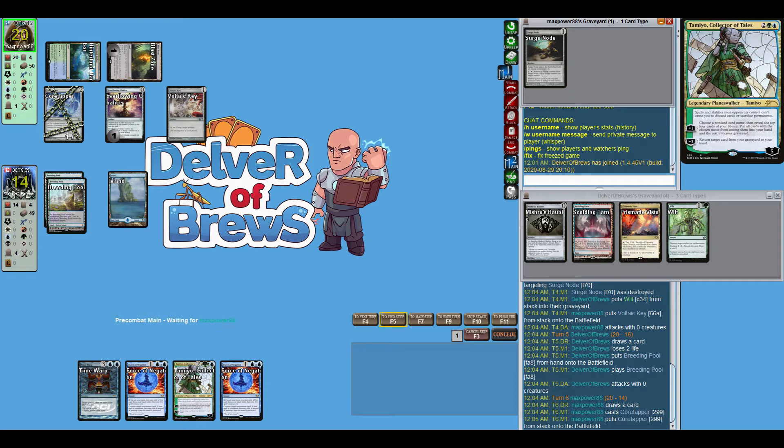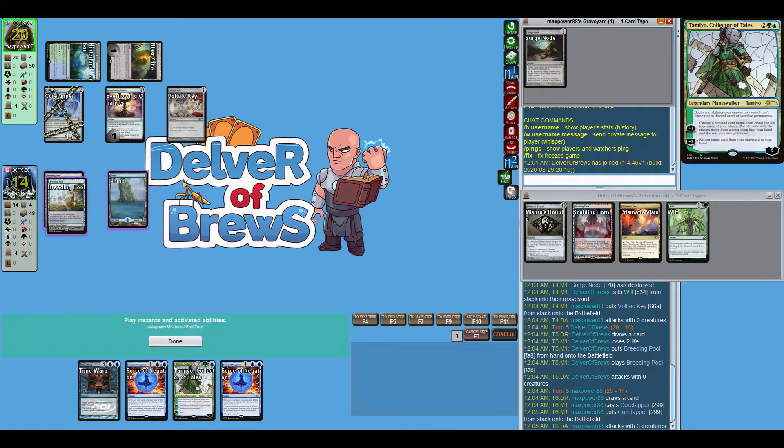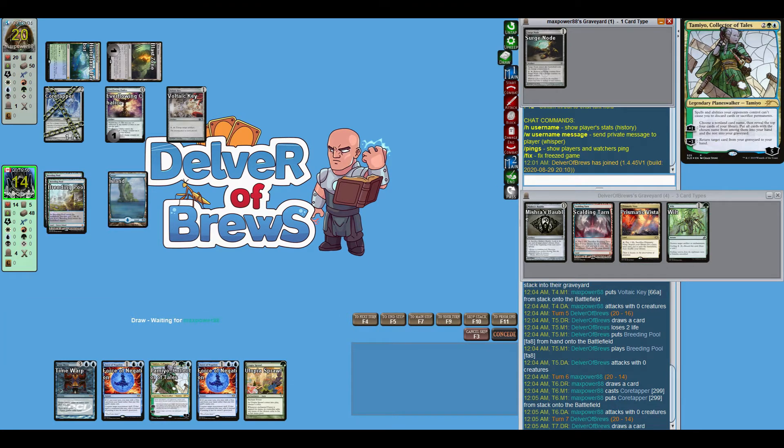I got rid of Surge Node instead — that's interesting. I probably should have taken care of Ever-flowing Chalice, so that was probably a mistake on my part. Surge Node is filling up Ever-flowing Chalice with counters, but there are going to be plenty of other cards they play that does that. So the key should have been Wilting Ever-flowing Chalice. Note to future self if I ever play Dice Factory again — don't do what I just did.